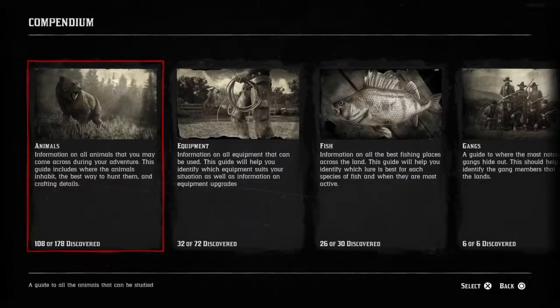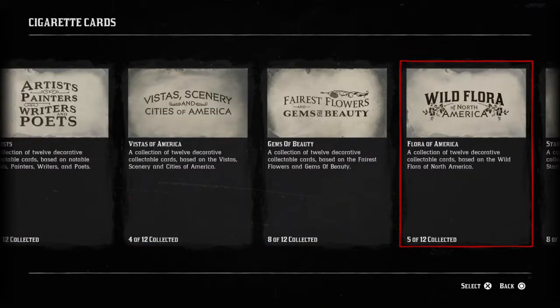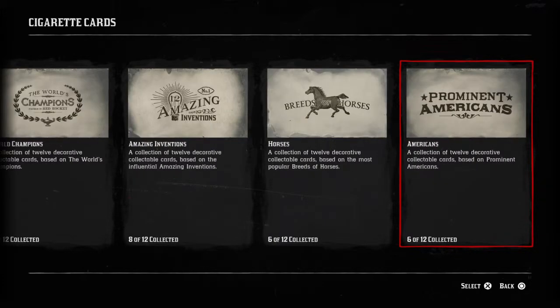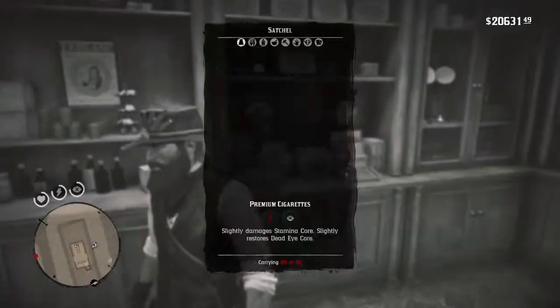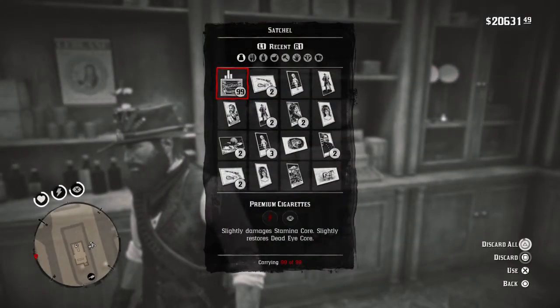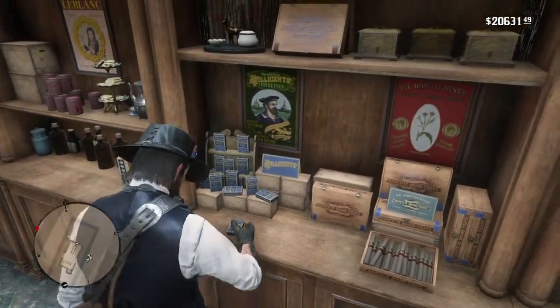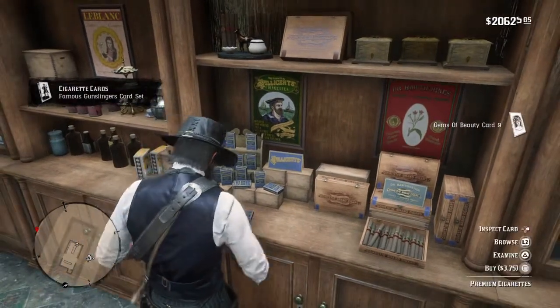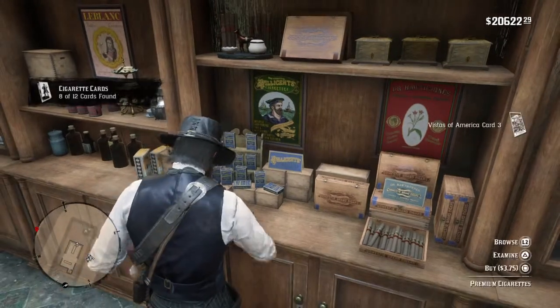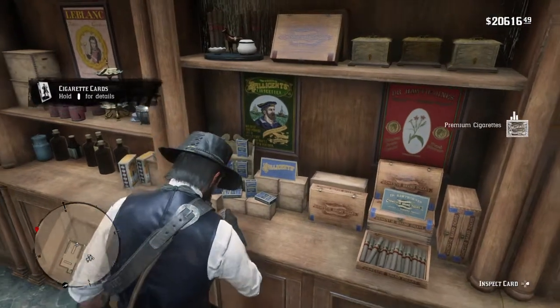So essentially just rinse and repeat, depending on how much money you've got and how long it takes you to get there. It's definitely worth getting the first set of twelve in terms of the rewards, as I understand it, because there's a trinket involved. Let's discard all and do it one more time. You can't sell them unfortunately — that would be very useful — but what you can do, if you want to recoup a bit of cash, is that you can sell any doubles you get. And you will end up getting some doubles, especially as you get further into the sets of twelve.